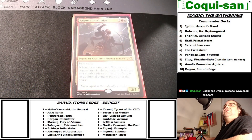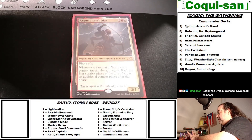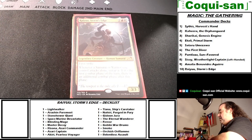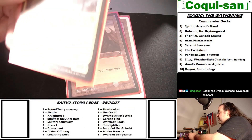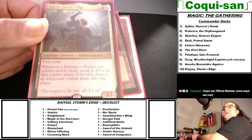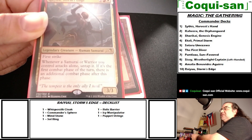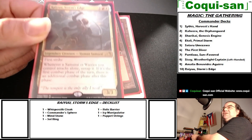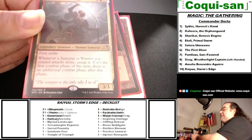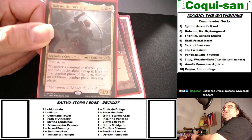Here is Ryu Storm's Edge. Sorry for the glare — these are new sleeves, so there'll be a lot of glare. This is my commander Ryu Storm's Edge, most likely inspired by Ryu from Street Fighter, since we always used to call him 'Ryu' before we got the proper pronunciation in Street Fighter.